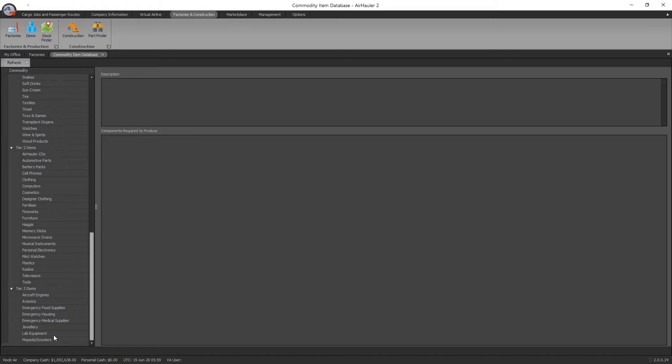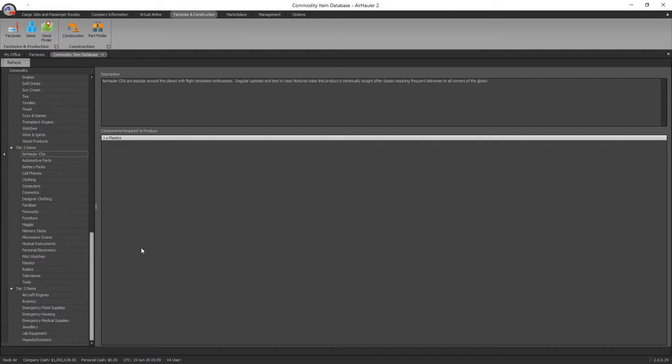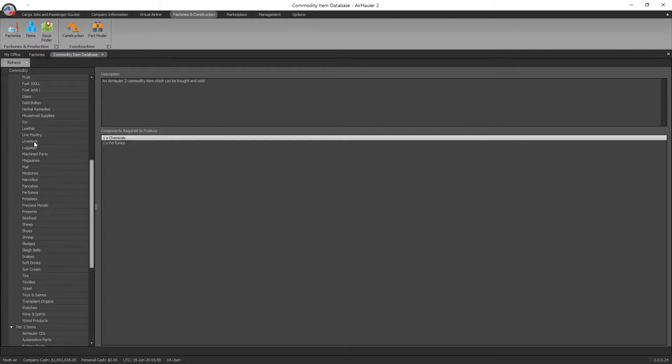To get a factory you've got to construct one at a base that you actually own and operate. For example, if I wanted some AirHauler CDs I would need to create a factory and have plastics on hand — that's the recipe to create AirHauler CDs. For cosmetics I'd need one chemical and one perfume. Most components required to produce tier 2 and tier 3 commodities are usually tier 1, but sometimes you combine a tier 1 and a tier 2 to make a tier 2 or tier 3.